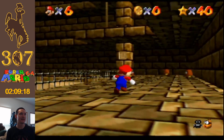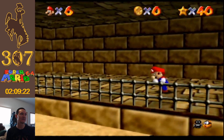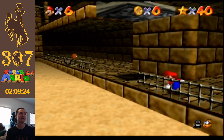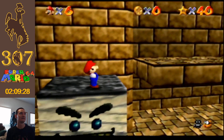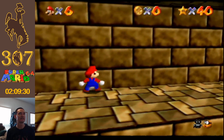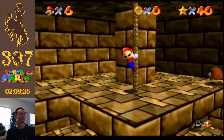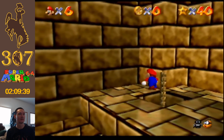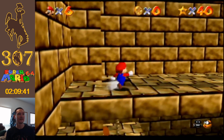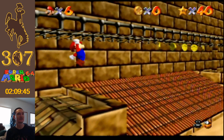Once we enter the pyramid, we can't — to my knowledge — actually get out unless we complete a star or die. Why play the level when you just get parts of the level? And once again, the camera is the biggest enemy in this section of the game.